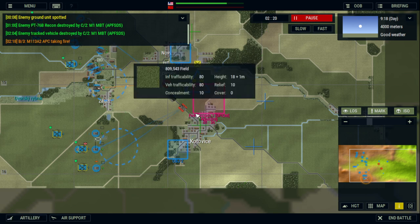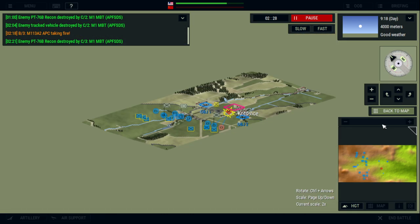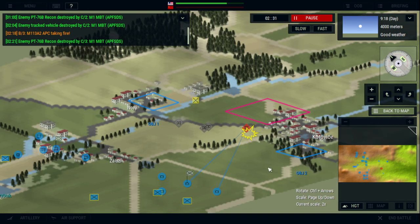Armored Brigade is currently $23.99 on Steam, and it's a complete steal at that price. I'm going to highlight some of the features that separate it from the war games that are out there. While this looks like a 2D game, it's actually fantastic — it has a 3D isometric mode that allows players to review and view the battle in a 3D view.